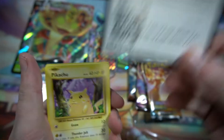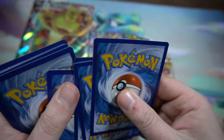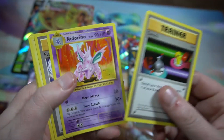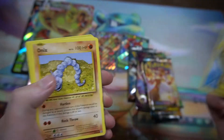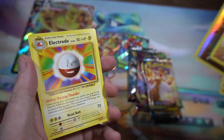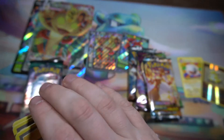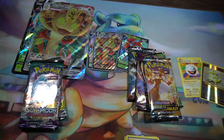Cracking open the Evolutions pack — got a code card, flip it over. We got Nidorino, Pidgeot, Spirit Link, Pikachu, Staryu, Onix, Weedle, Machop, Reverse Sandshrew, and an Electrode as the Rare.